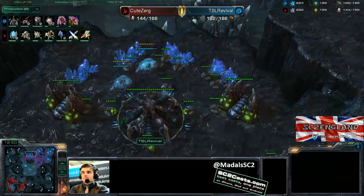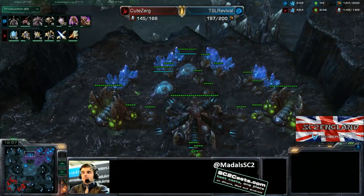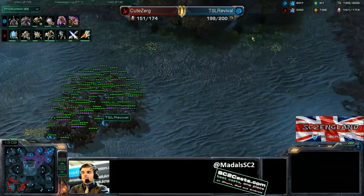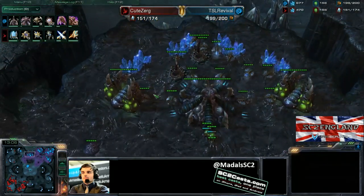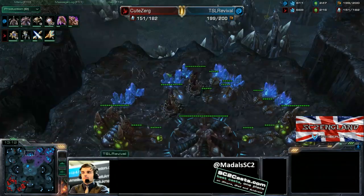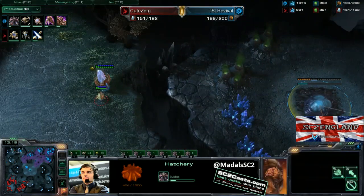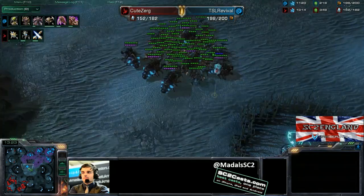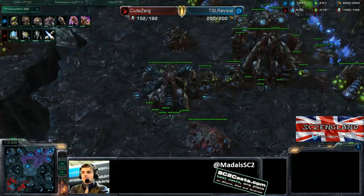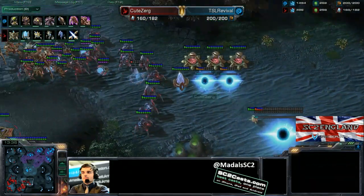A Pylon hidden up here, the fourth base coming down nicely with some Spinecrawlers for defence. That's something a lot of Zerg players, especially in standard Masters, miss out on — something you really do need to get. For the sake of 200 minerals for the Spinecrawlers plus an extra 100 for the drones, it really is worthwhile, because you can lose far more than that from a Warp-in of four Zealots. This base hidden up here will probably get spotted eventually, but the Observer is giving great scanning information. The Spire starting at a very early point — that is going to be pretty fun to watch.